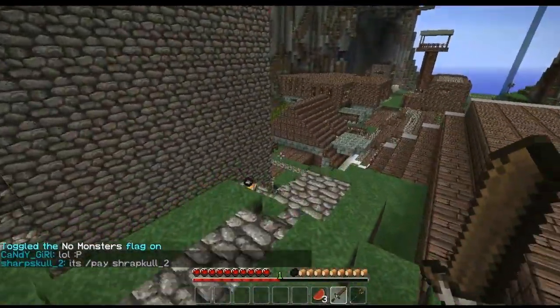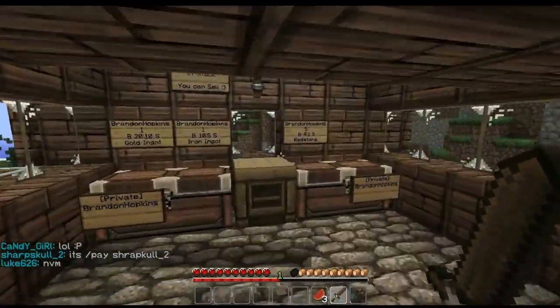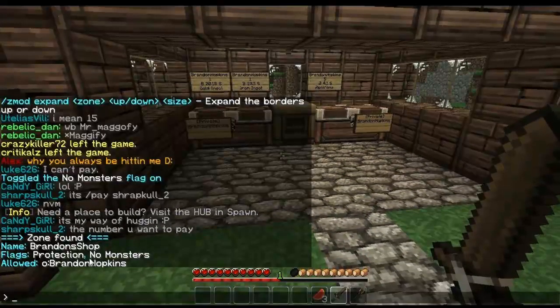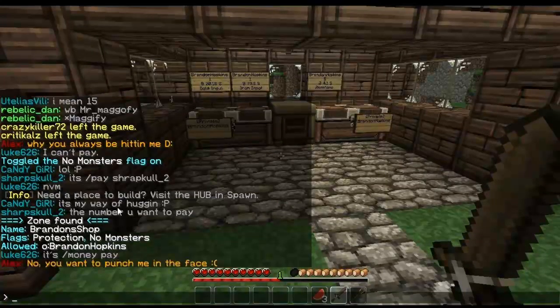That's very helpful, especially if you have dark spaces in your building and monsters keep spawning in your house — it can get really annoying. Now if I click a block in the region, it says flags: protection and no monsters. That is how you do flags.